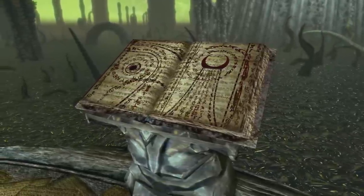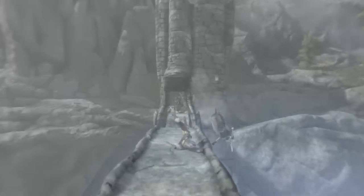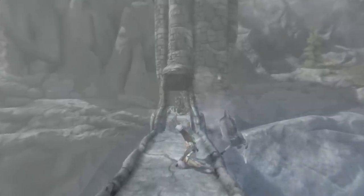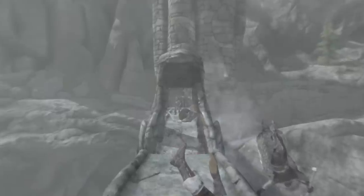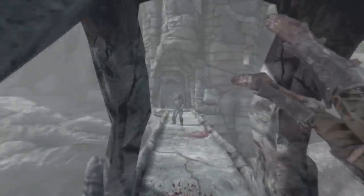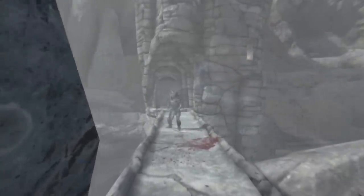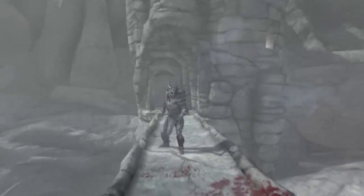But let's move on and get to the six other books which actually give you a few powers or effects to choose from. Let's kick things off with a Black Book known as Epistolary Acumen. After conquering the zone of Apocrypha within this book, you find yourself choosing between three active effects that affect your dragon shouts. You've got Dragonborn Force, which alters your Unrelenting Force shout, Dragonborn Flame, which changes your Fire Breath shout, and Dragonborn Frost, which modifies your Frost Breath shout.